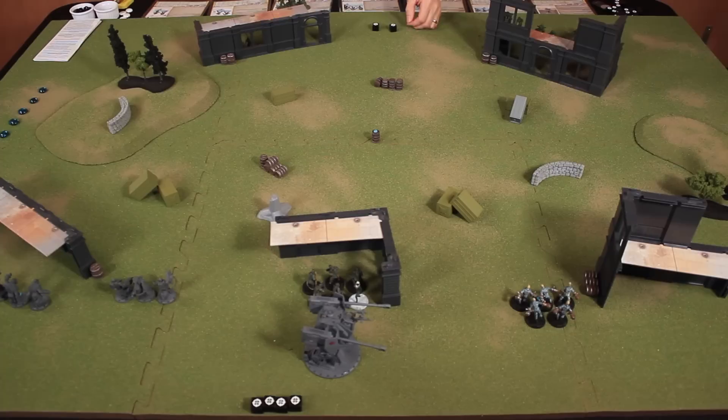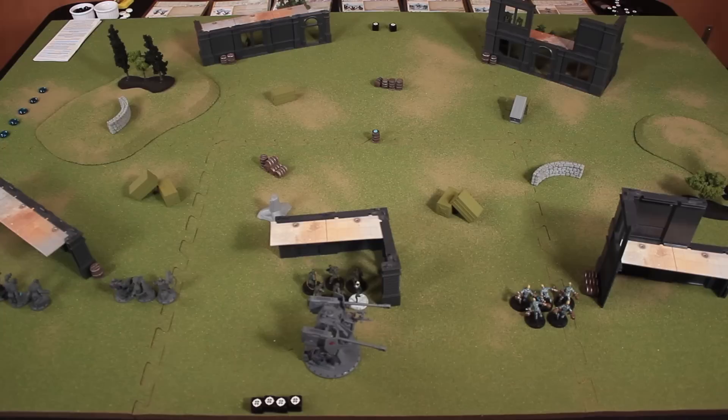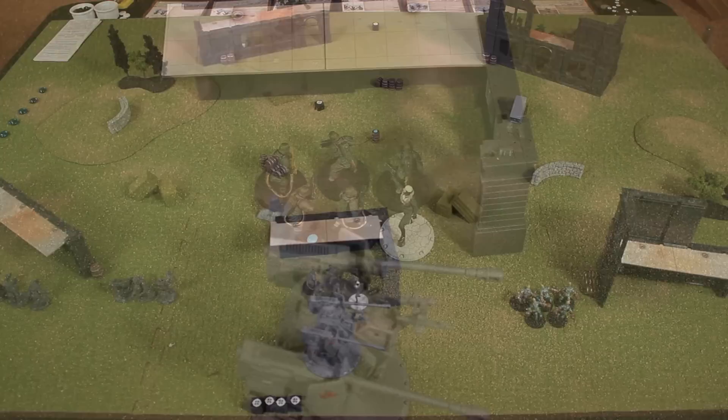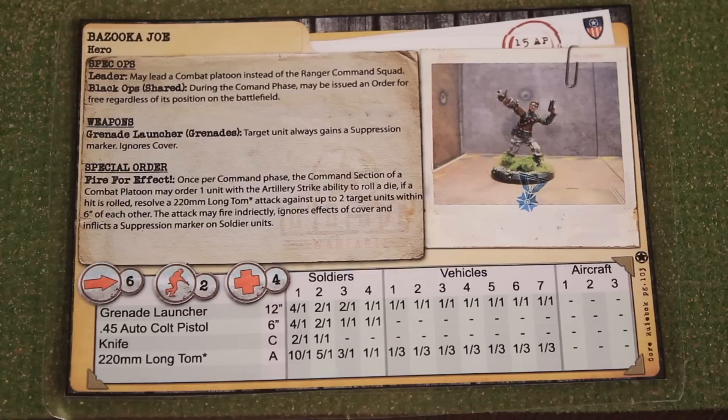Rodney has two orders. Bazooka Joe is hiding behind a wall, and through windows nearby is the artillery strike observer unit. They can see Luke's laser grenadiers and, through the windows, Sigrid the command section and the zombies. Rodney attempts to call down an airstrike by spending an order and rolling a die. It's a hit. He gives the observer unit a reaction token, then targets the laser grenadiers and also Sigrid, who is within 6 inches — that's a second unit. He declares he'll be targeting both.